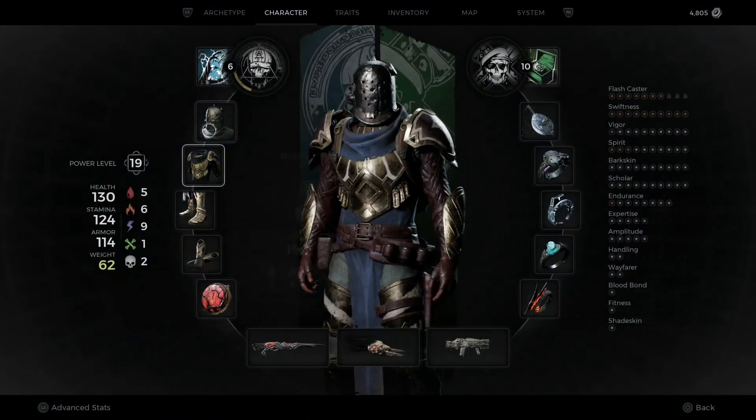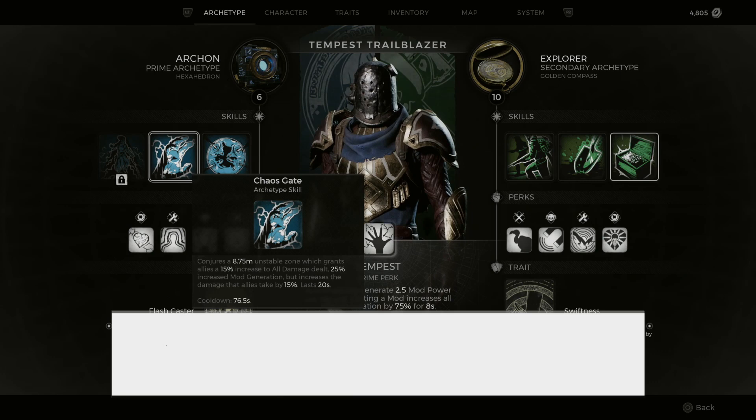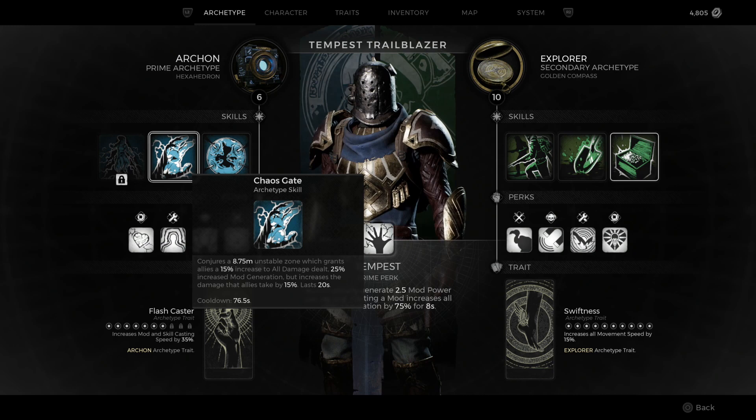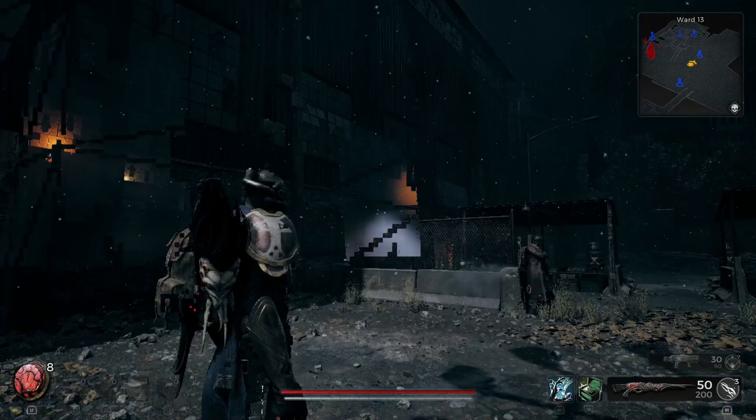Today we're going to be talking about the Chaos Gate, the second skill you can unlock when using the Archon class. The Chaos Gate conjures an 8.75 meter unstable zone which grants allies a 15% increase to all damage dealt, 25% increase to mod generation, but increases the damage allies take by 15%. It lasts 20 seconds.